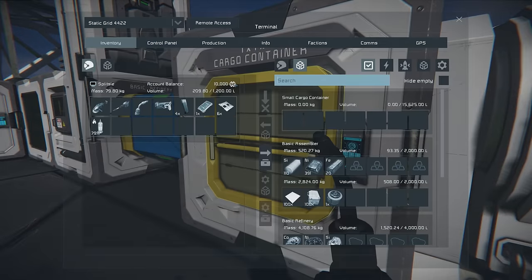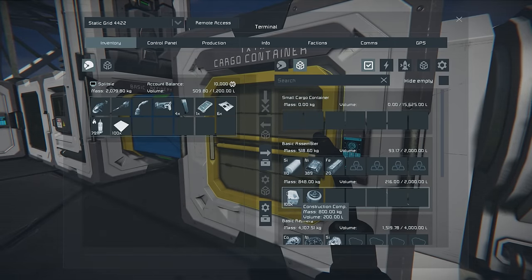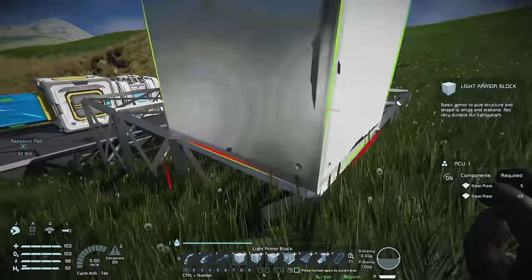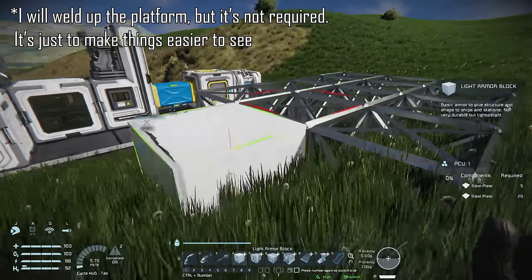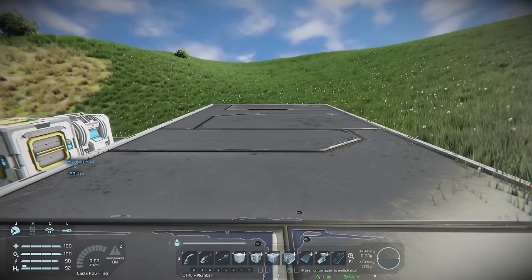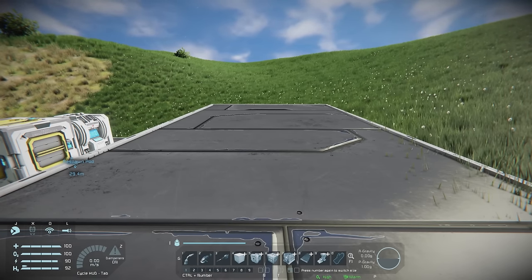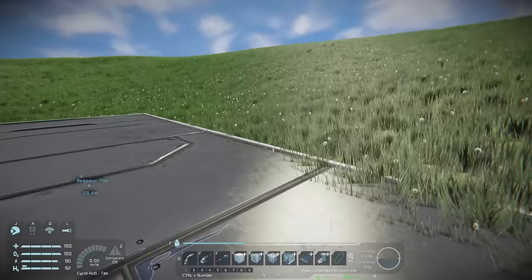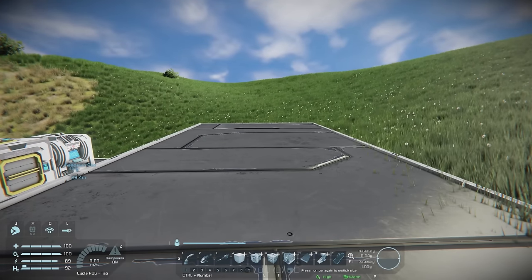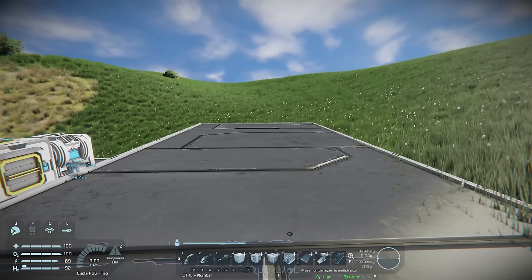To make building our ship a little easier I'm going to build a small platform, grabbing some steel plate. The reason for this platform is that it makes it easier to see what we're doing and move around the ship while it's under construction. Building a small grid ship is a little different to large grid — because small grid can't intersect with voxels we need another way to lock it down so it's secure and won't roll over while we're adding pieces.